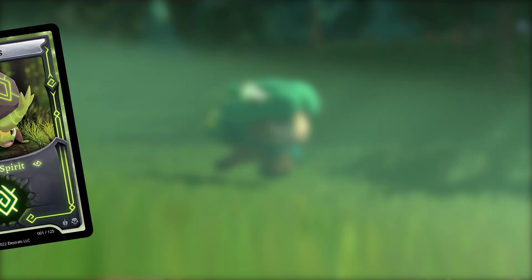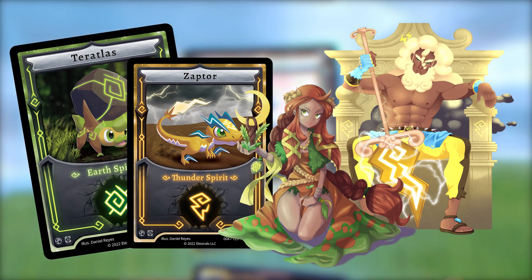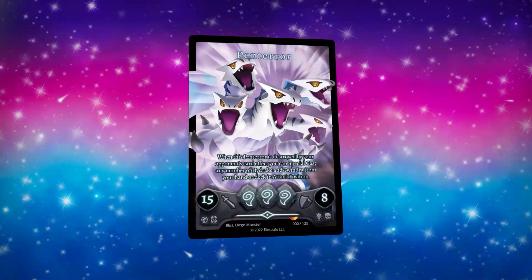Look out for spirits like Teratlus and Zapter, divine gods like Demeter and Zeus, and Elestrals like the cute Tadpuff or the powerful Penterer. There is so much to explore with Elestrals — you don't want to miss out on this Kickstarter. My personal links will be down below, but you can also scan this QR code here on screen.